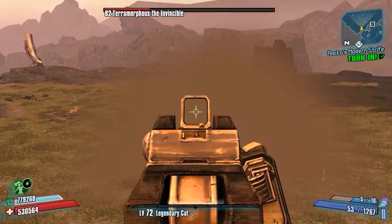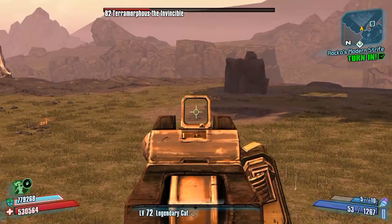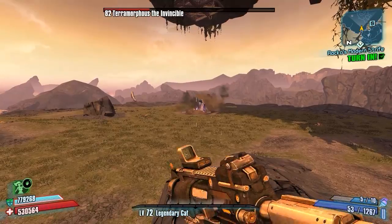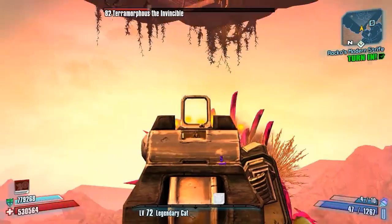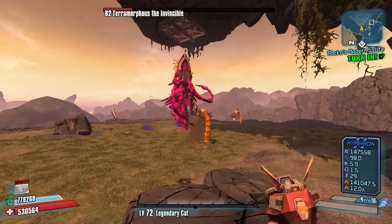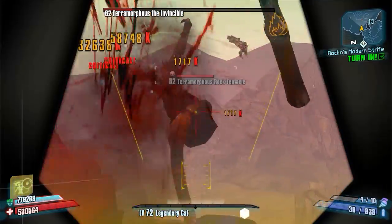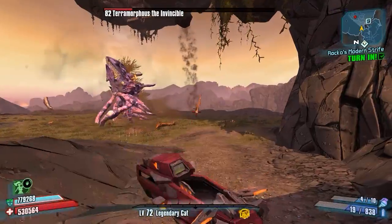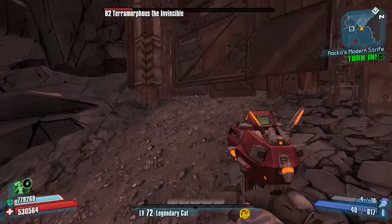Now he's going to go back to the middle — wait for him to pop up. There he goes. Throw one grenade, get the Ruin on him, and shoot at the same spot again. Switch to the Lady's Fist and you can see there we've almost got him. We'll go ahead and take out these guys. You can't actually damage the tentacles until they fully come out of the ground, which is kind of stupid, so just wait until they come out of the ground and then take them out.